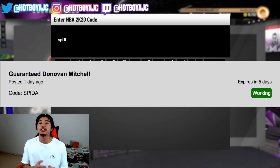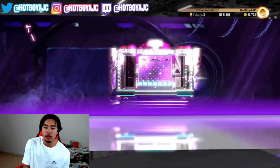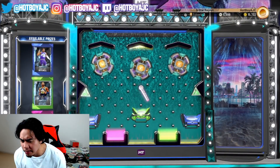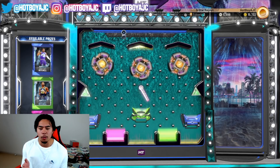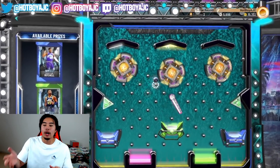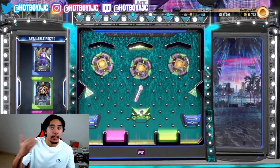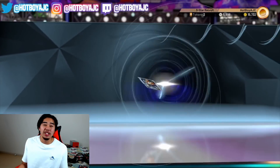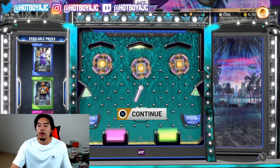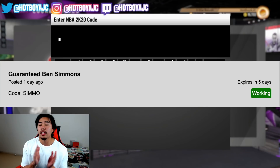The second locker code is one where you are guaranteed a Donovan Mitchell player. All you put in is 'spider' — it's not a complicated code at all, and it expires very very soon so make sure you get on it. The cards are all pretty much the same, maybe one or two overall ratings off. I showed you the raw footage of me doing the ball drop — I honestly just do it at random. I did end up getting the best Donovan Mitchell possible, which was really good.